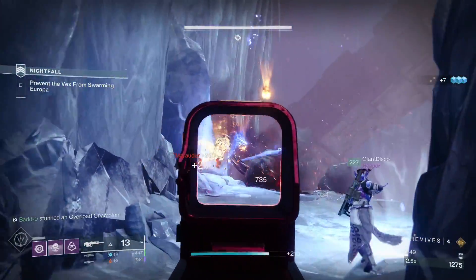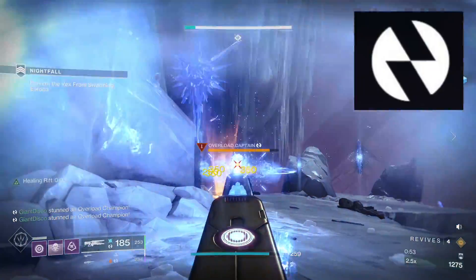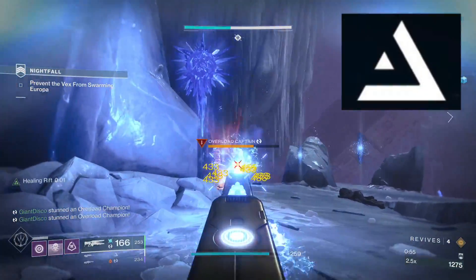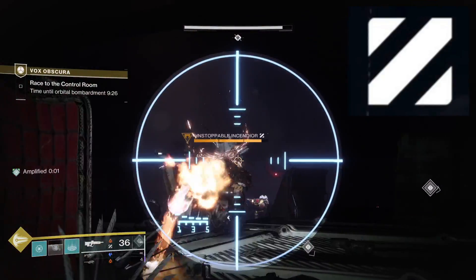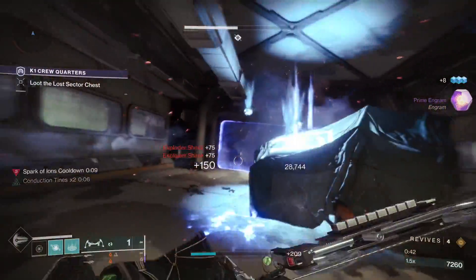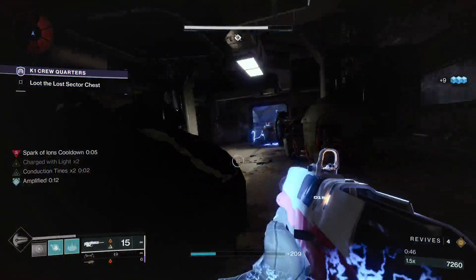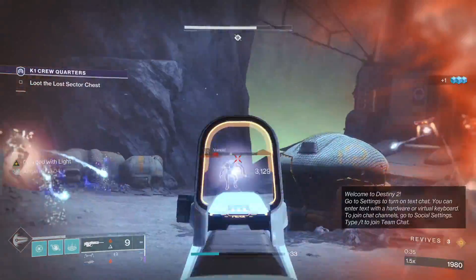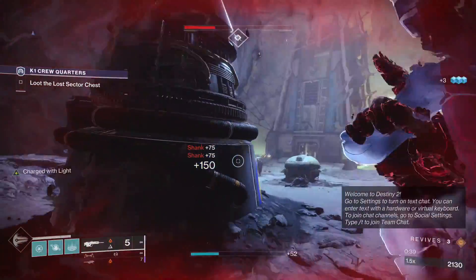Champions are enhanced versions of regular enemies that we face and they come in three forms: Overload, the circular symbol; Barrier, the triangle symbol; and Unstoppable, the square symbol. These symbols will appear over a champion's head allowing you to easily distinguish which type it is. Each of these three types of champions come in the form of all enemy races, and just know that each enemy race will always contain the same champion types — this will never change.